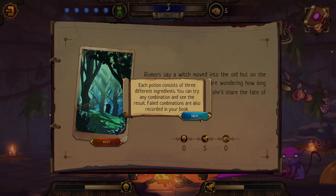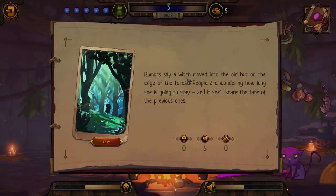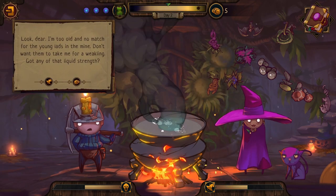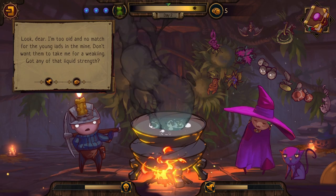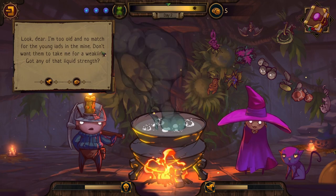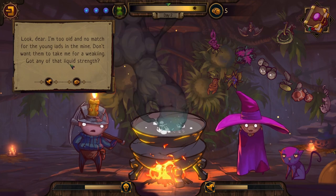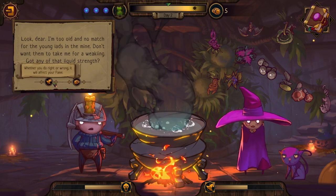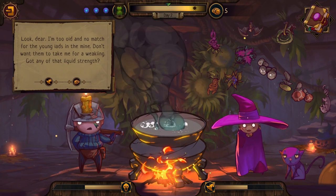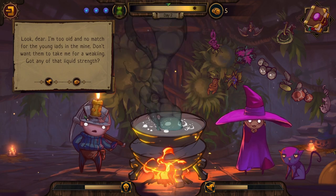Rumors say a witch moved into the old hut on the edge of the forest — people are wondering how long she's going to stay and if she will share the fate of the previous ones. At sunrise a miner arrives: 'I'm too old and no match for the young lads in the mine. Don't want them to take me for a weakling — got any of that liquid strength?' Helping him will increase our fame and earn us some money.